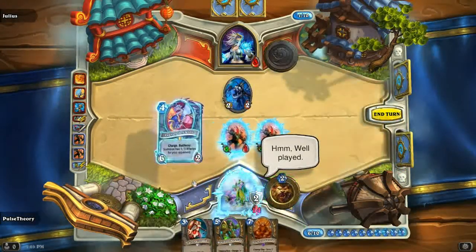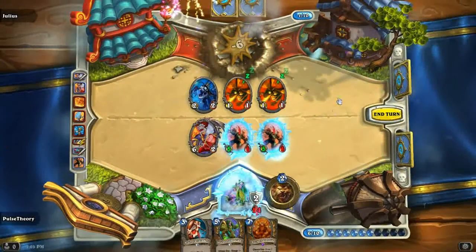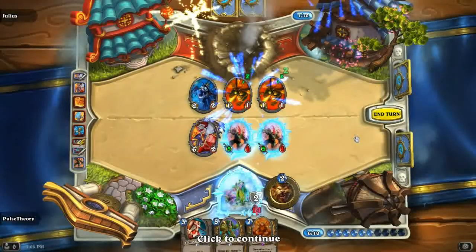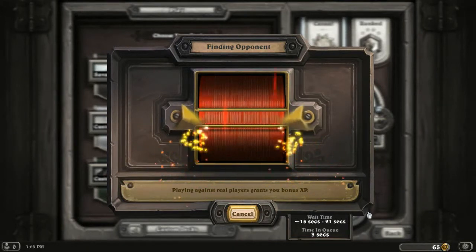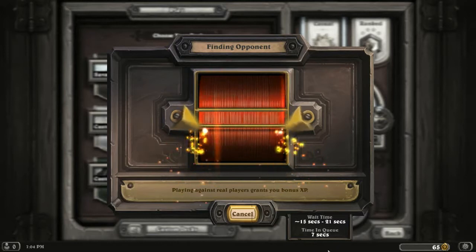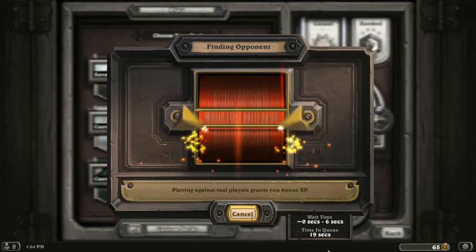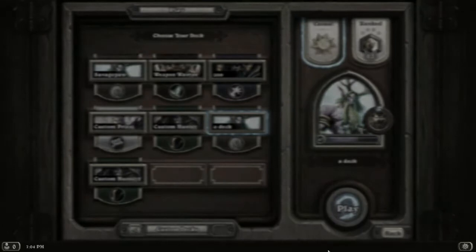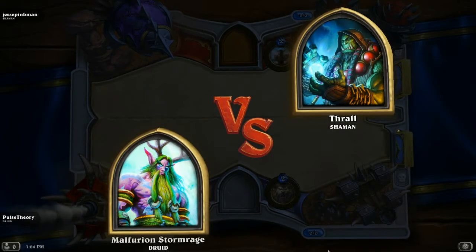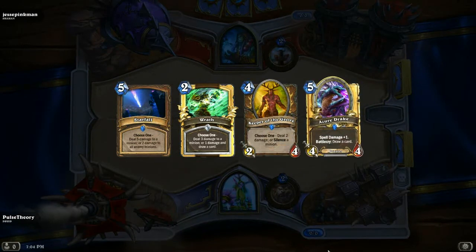Give him the GG, because screw that Mage. Game one in the bag — and that's why we need two Healing Touches. A lot of people say healing is bad, but it just helped me win that game. When you're up against a Delay Mage whose idea is to keep you from doing damage and then burn you out at the last turn, you need the health. It definitely changes the dynamic of the game.